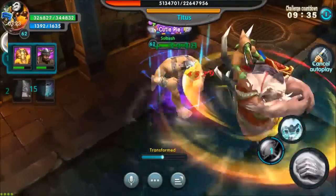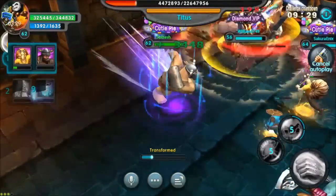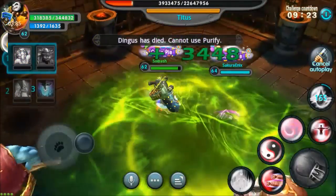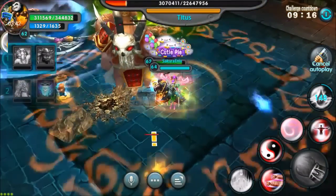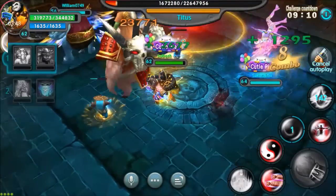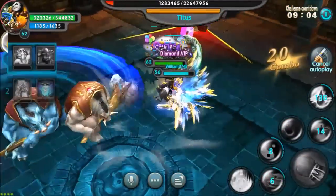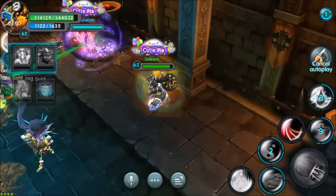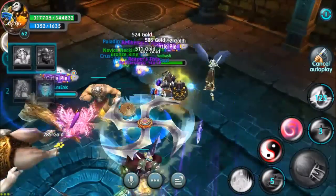Looks like we're doing fairly well on health — everybody is staying up. We should have this no problem. Auto attack seems to be having a little bit of trouble, let me restart it. I know there's a better strategy, it's just been so long. You need to keep a certain amount of them away from each other.